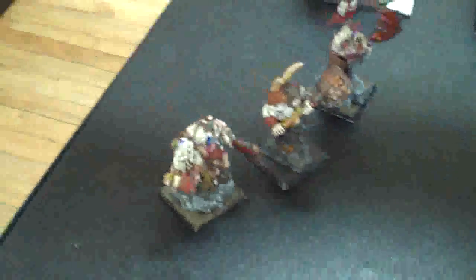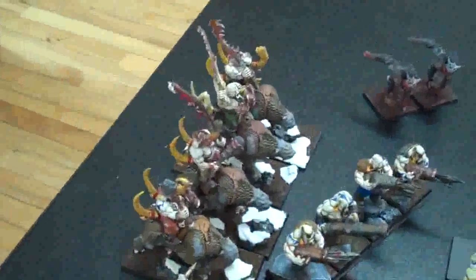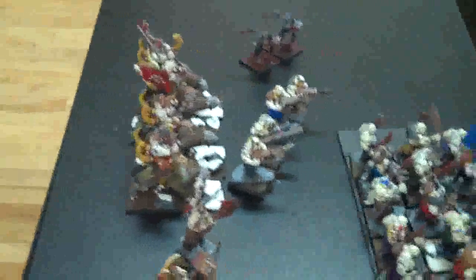18 Ogre Bulls — just doing one big brick. There's a BSB with Dragon Head Banner, an Ogre Bruiser, and a Slaughter Master. Four Leadbelchers, and then two Gorgers, because I knew I was playing Dwarfs. Here are two of their annoying units — deal with those little guys. And then a unit of four Mournfangs, which are always good.